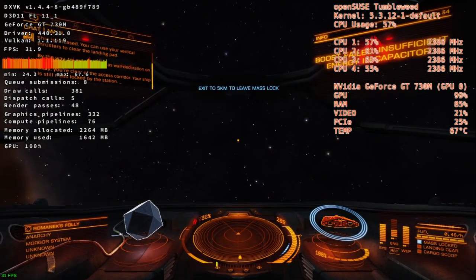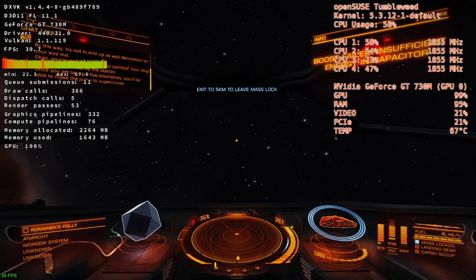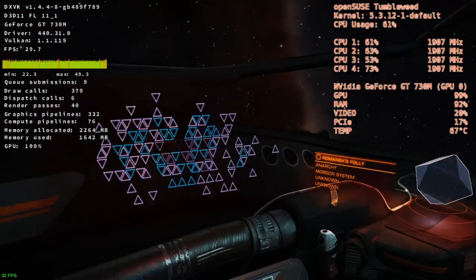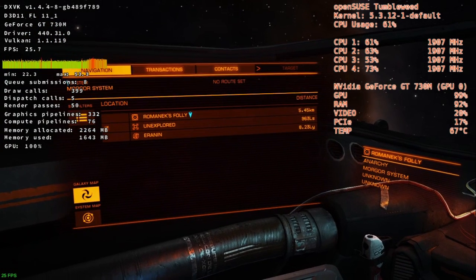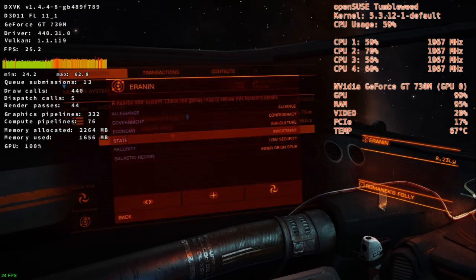Okay, you're clear of the access corridor. Your ship's still mass locked by the station. Once you get beyond five kilometers, you'll be able to make the jump to super cruise. Clear of mass lock, Commander — you're good to charge up your frameshift drive now.